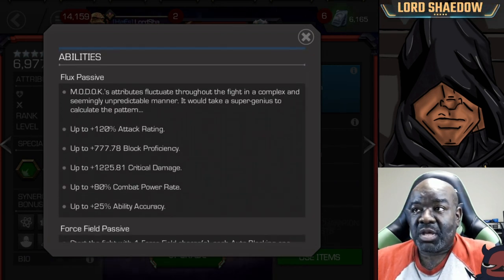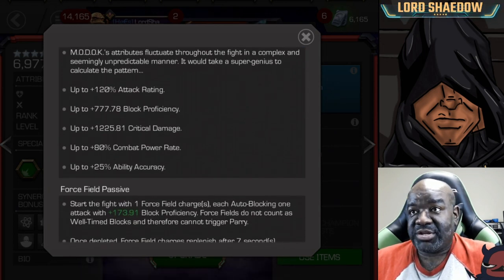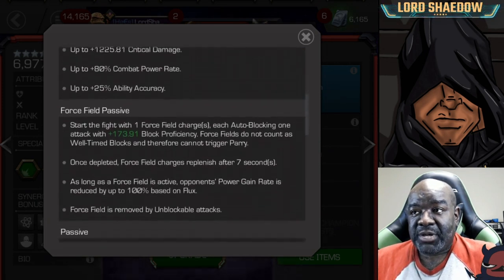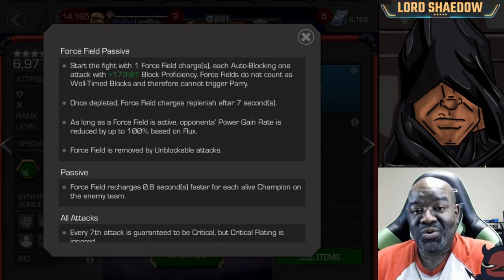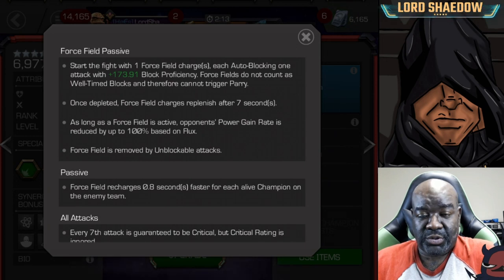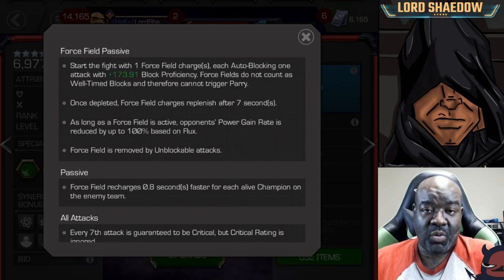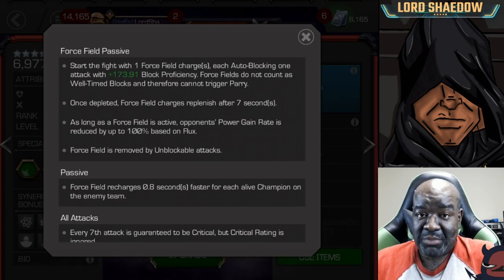The signature ability doesn't really matter. Before the AI recently started to intercept with specials, MODOK could do that — he acted very randomly and was very annoying, but we just have a lot of counters for him now. This force field passive is what makes him so annoying for a lot of people. He starts the fight with a force field charge, and when you hit him he will auto block and remove that charge. It's not supposed to trigger parry — there was a bug where it was, but that's been fixed.